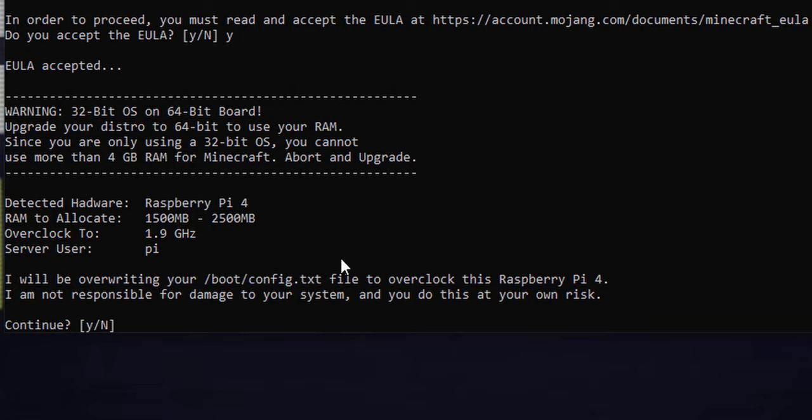This is an important warning: while my Raspberry Pi server has four gigs of RAM, I'm currently running this demonstration on one with eight gigs. It's detected I'm running the 32-bit OS, so I won't actually be able to use all eight gigs — only four, capping the game at 2.5 gigabytes of RAM. If you've bought the 8 gigabyte Pi 4, you need the 64-bit OS. The reason I'm using 32-bit is that the 64-bit Lite OS hasn't been released yet — only the desktop is in beta.